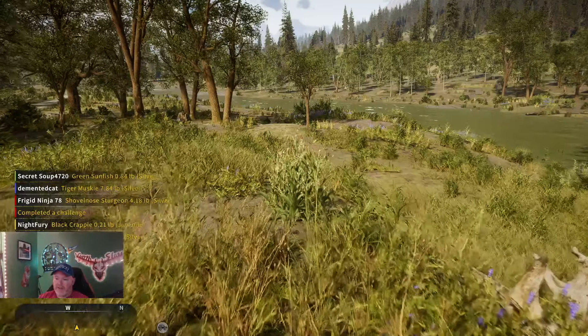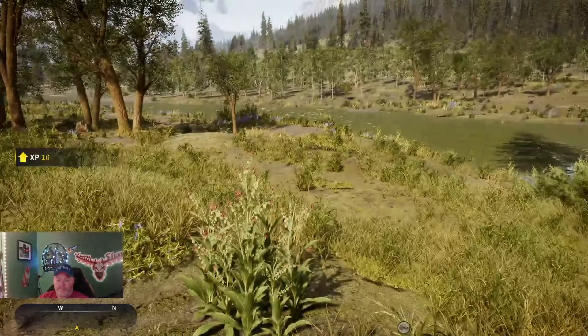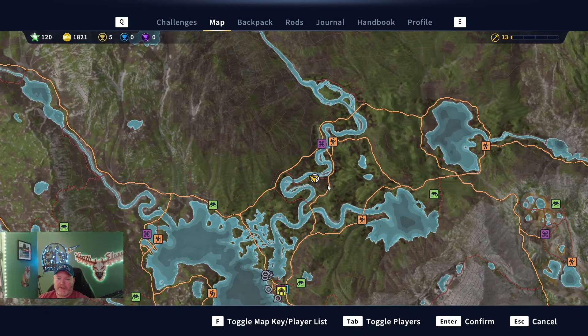Here is our sixth Houndstongue. We are to the south of J&D Water Mule and Johnson's Rest — you're topping a vehicle, come down here, get that. Two more left to find.